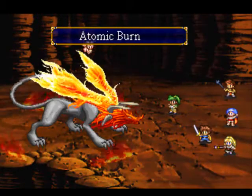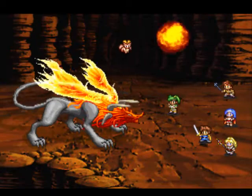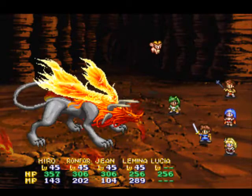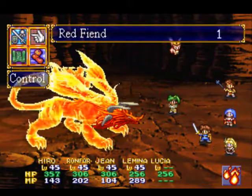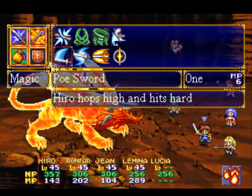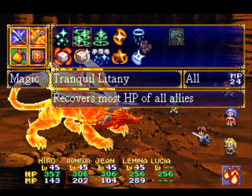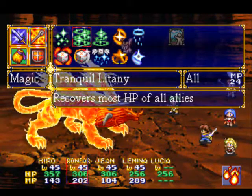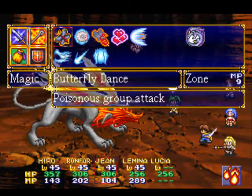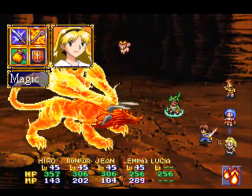I think that actually eliminates the HP-regaining spell that I just had Ronfar cast. Or did it? No, I guess it didn't. In the bottom right corner there, you'll notice there's a little fire icon - that means the field is filled with the fire element, of course. Ronfar, I'm gonna have you just sit there and defend for right now. Jean, since you don't have to use White Dragon Protect, she's gonna go to her default of Blue Dragon Palm. Lamina, I'm gonna have to have you use that again, because I didn't realize she was gonna get her turn before the boss.